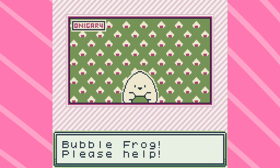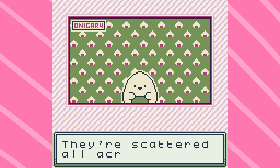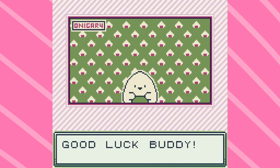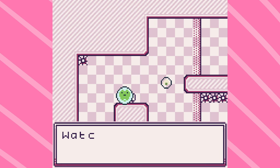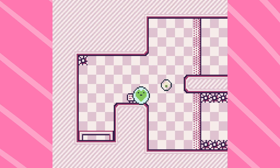Let me touch briefly on the story of BubbleFrog DX. You are BubbleFrog, a frog in a bubble, if that wasn't obvious enough. Onigiri reaches out to you because they've lost their Onigiri friends and need your help getting them back. Only you can save them. With 50 levels of puzzles and over 100 Onigiri to collect, you're in for a great time navigating through spike-filled, brightly colored, and fantastic levels.